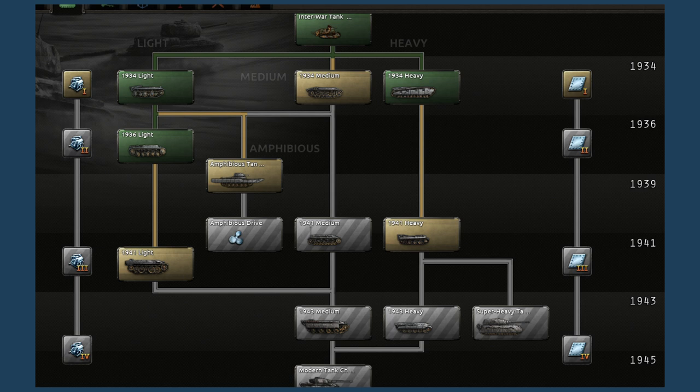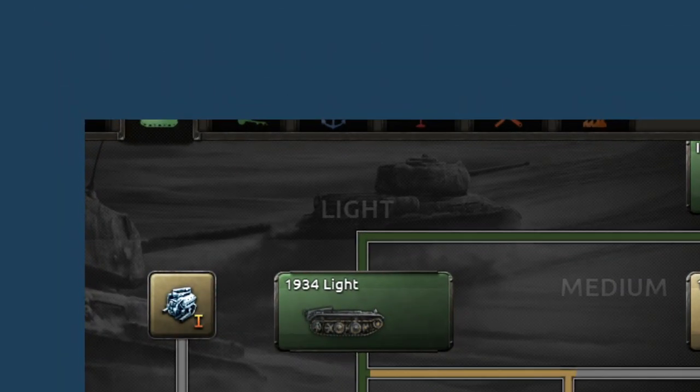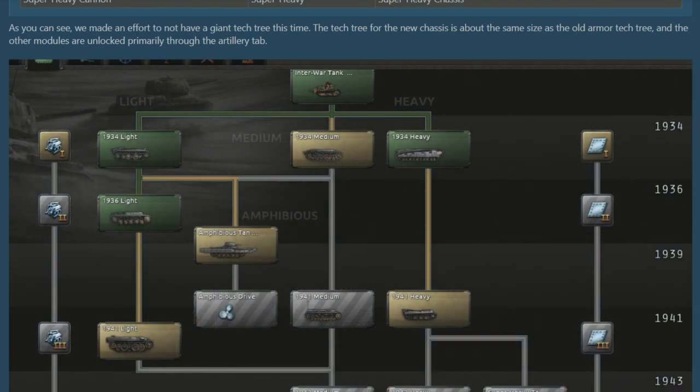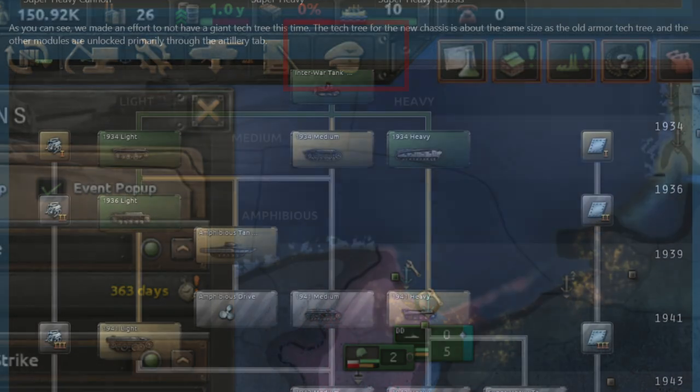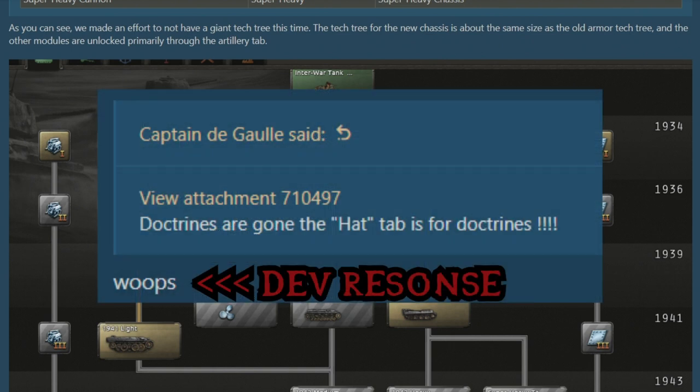We also have to address the elephant in the room — they kind of leaked the research screen in the top left, and as you can see it's much more tight and condensed, with the doctrines tabs missing. Artillery goes straight onto naval, then air, then electronics, without any doctrines visible. For those who've been wondering: there was a hat icon seen in previous dev diaries, and it's now effectively 99% confirmed that the hat is going to be the new doctrine screen, which presumably means doctrines are getting a major overhaul sometime in the future.